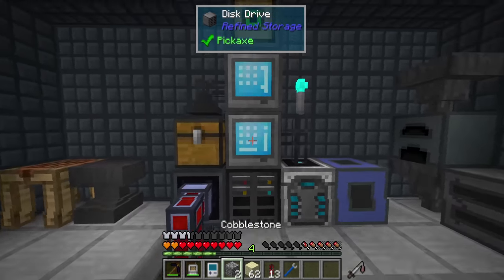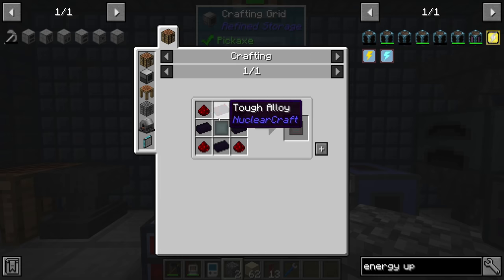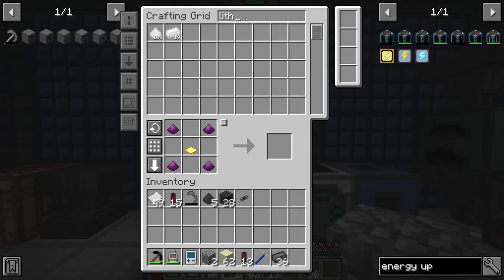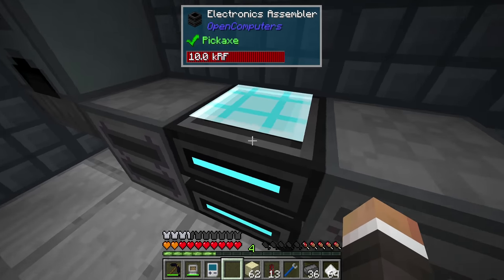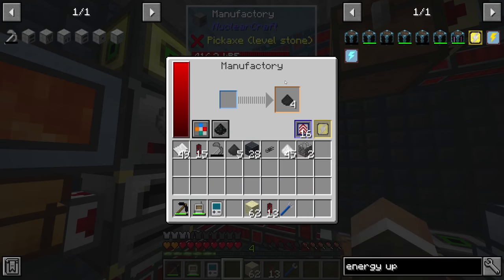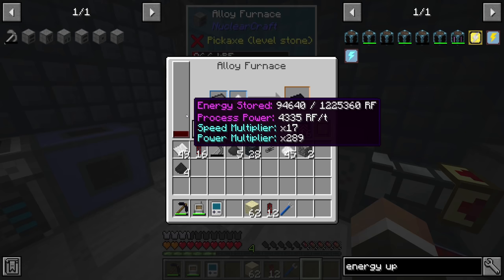About 100 graphite dust should be enough to get started. For the four chemical reactors we need a ton of advanced plating, which needs tough alloy — that's ferroboron and lithium. Lithium we have and ferroboron is steel and boron. We have ferroboron so we can begin making more tough alloy. Let's move the electronics assembler and swap in the alloy furnace. We might as well grab some speed upgrades and also swap out the flux duct so it can take as much power as it needs.